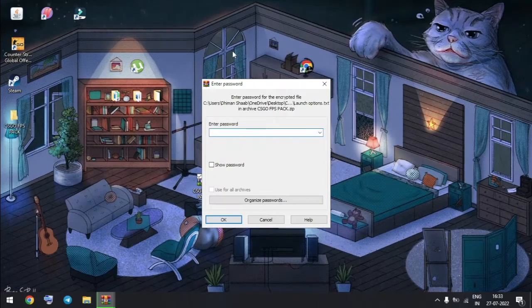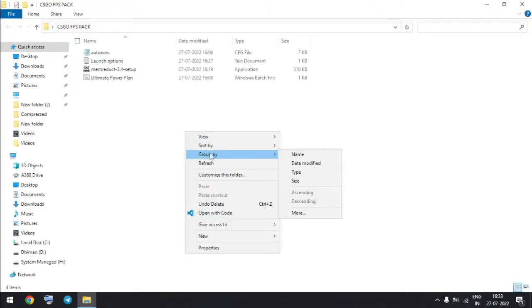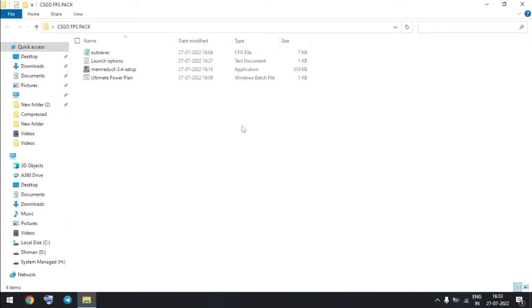The password is in the comments section. Open the CSGO FPS boost folder. Now run the Ultimate Power Plan file — this will unlock the ultimate power option.